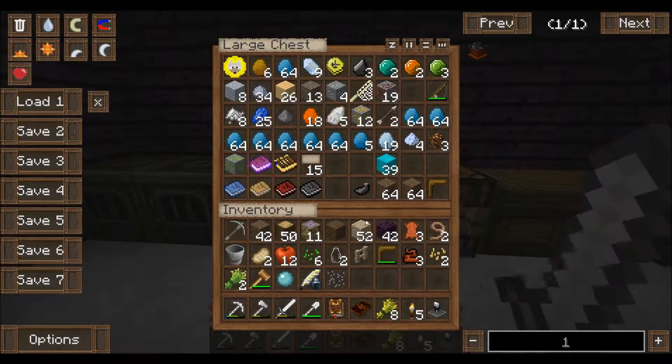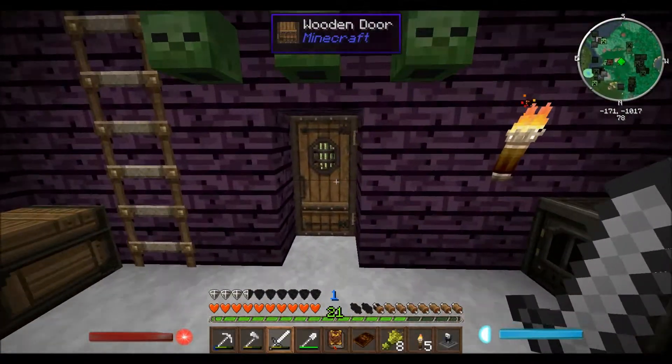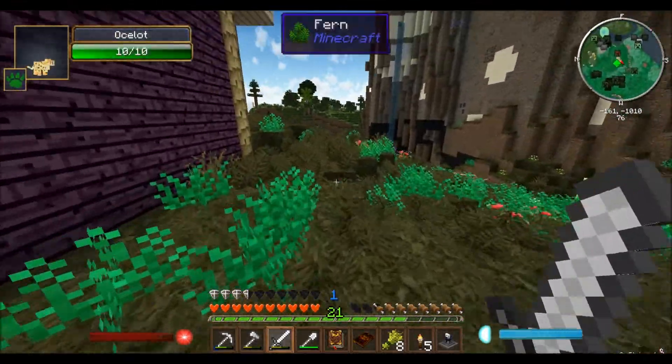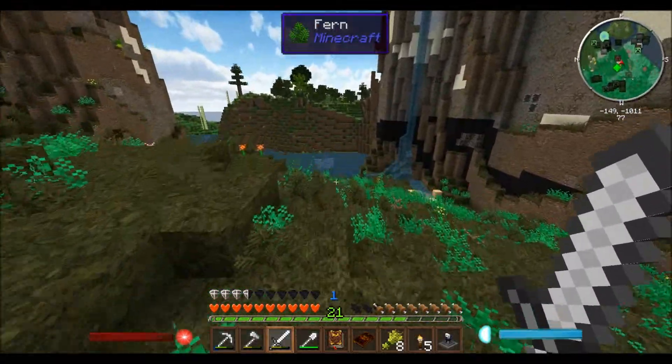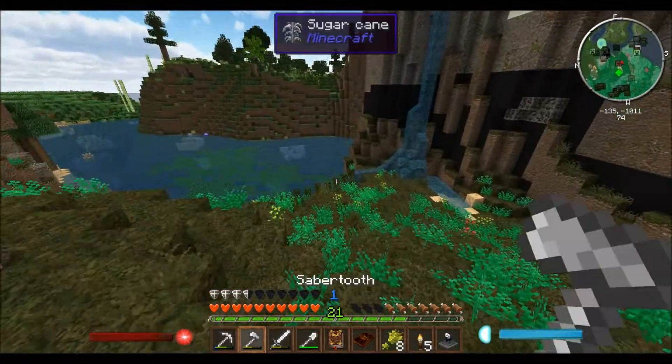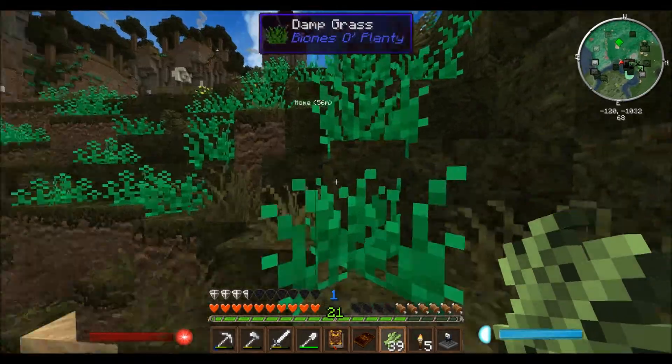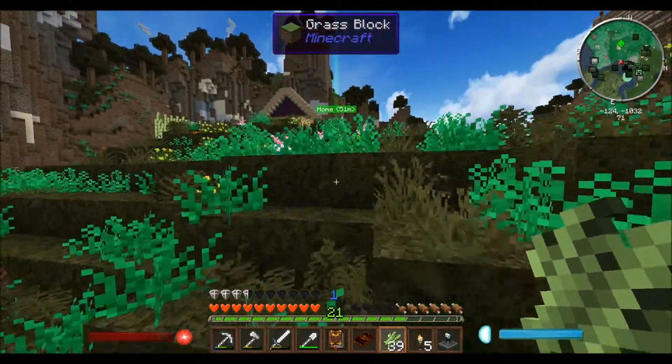We're gonna need to make an inscription table as well. To do that, we're gonna need to get some paper. So I'm gonna have to go harvest some of these sugar canes over here. Let's get that done real quick. There we go, should be plenty of sugar cane — we got 39, that should make plenty of paper.